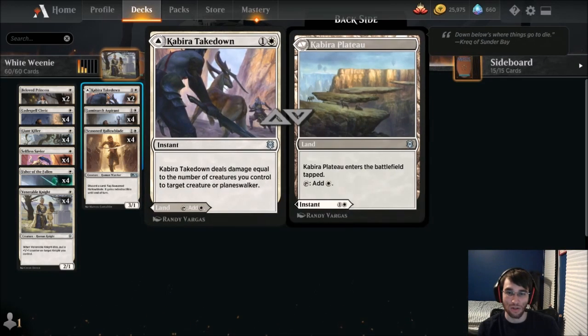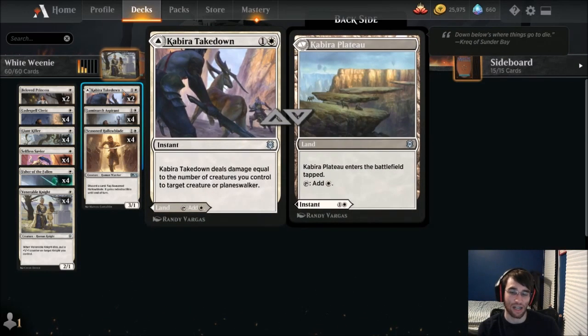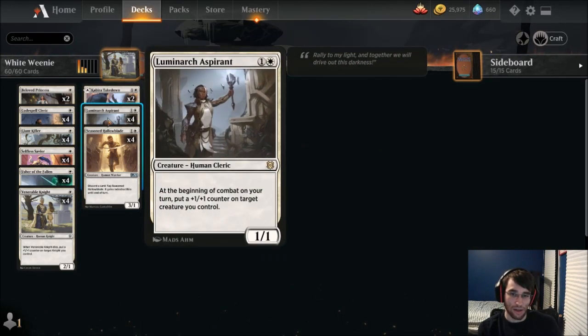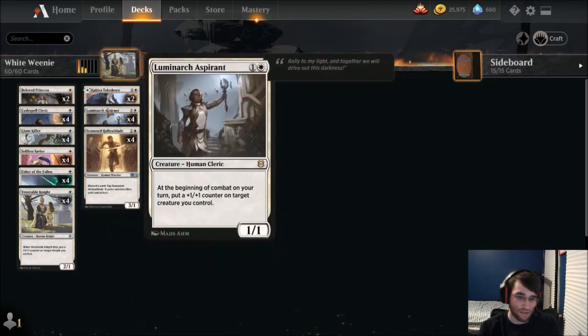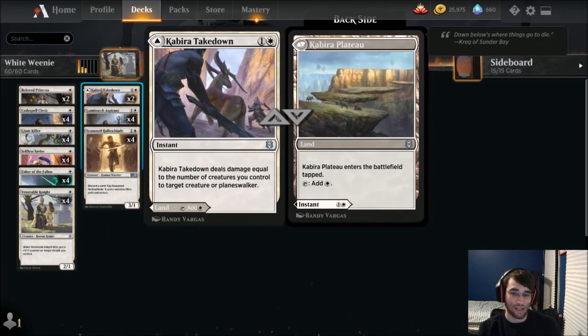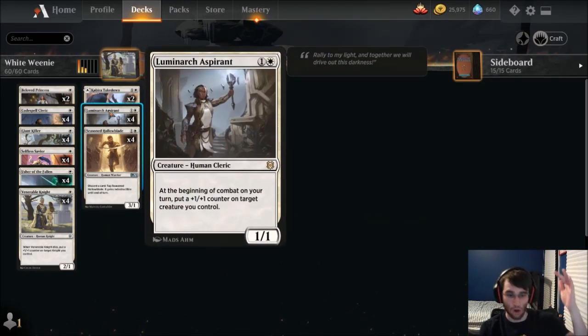For some spells, we have Kabira Takedown, which can act as a land or removal — again, we go super wide. We have Luminarch Aspirant, which is a main staple in any white aggro deck. It just sits on the battlefield, puts counters on stuff, makes things big. We kind of need this. This is how we go tall as well as wide and can win if we ever get into a board stall.